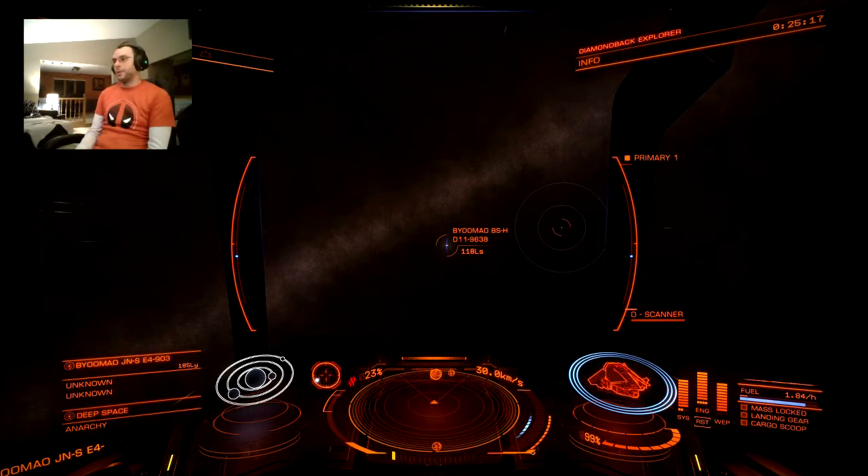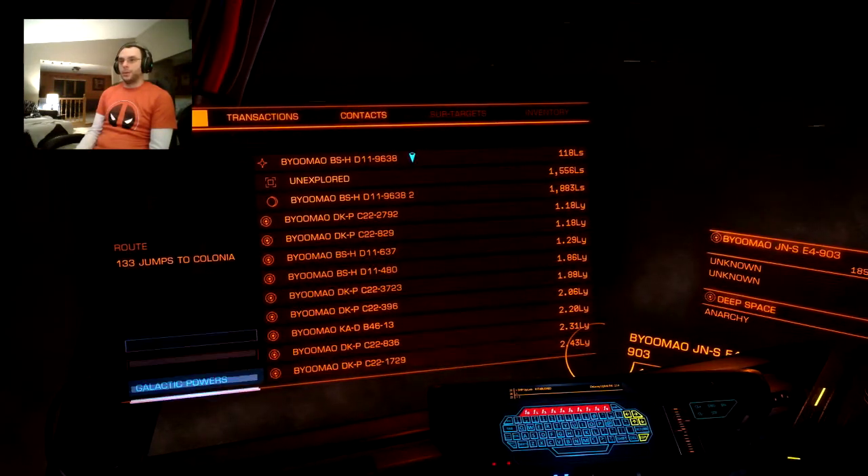Alright guys, so I've come across my first neutron star between Sagittarius A and Colonia on my way to Colonia from Sagittarius A. So I'll kind of show you what I did really quick.